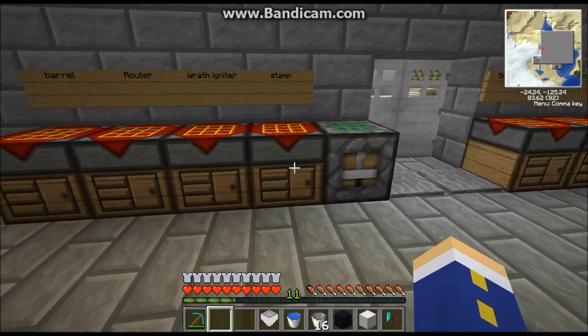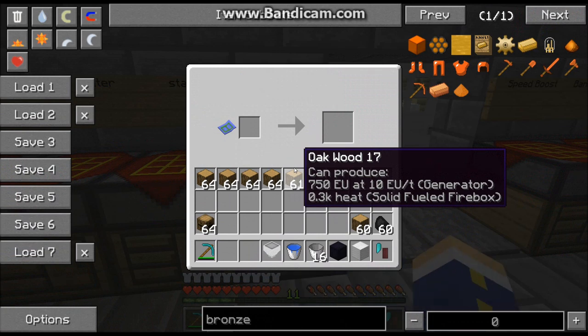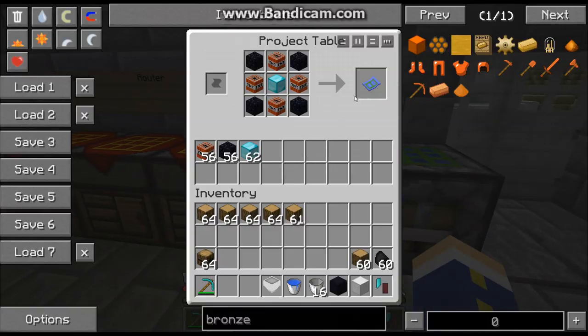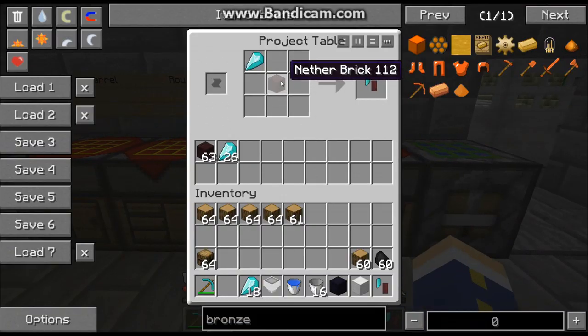Let me show you how to make this. First, you need to create a craft packet, because you need diamond shards. The recipe for the craft packet is some obsidian, a little TNT, and a diamond block. You take this craft packet and place it in the craft packet stamper, and it gives you some diamond shards.